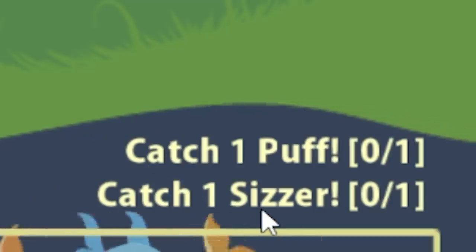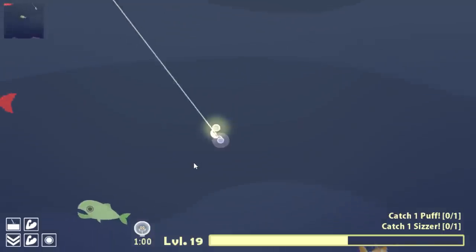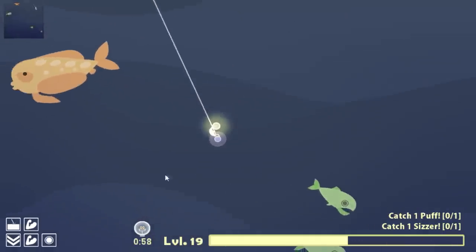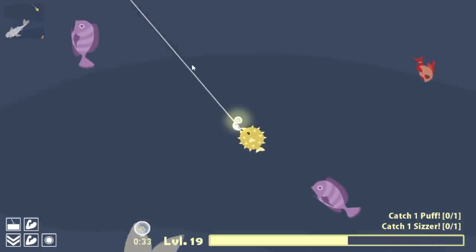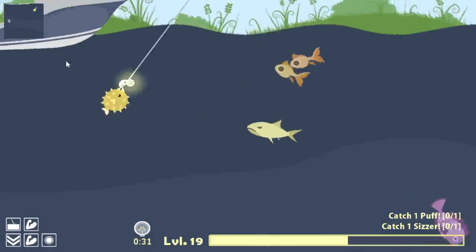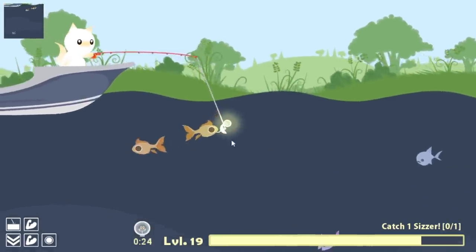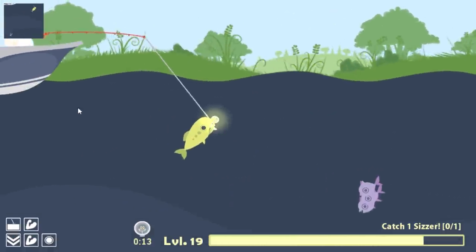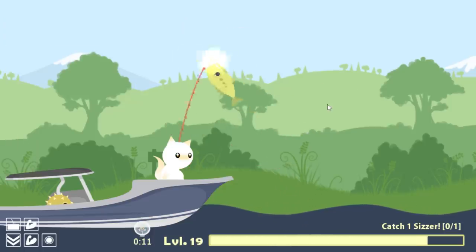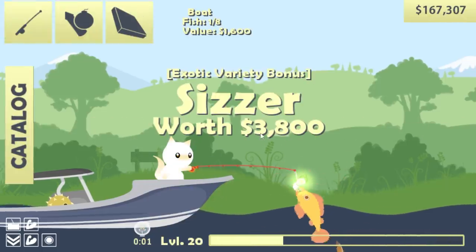Now we also need to catch a scissor, so let's go see if we can find one. We've seen lots of other fish though, and that's helping me remember where to find them all. I think that's actually a scissor there, but we also caught a puffer fish, which is one of the things we do need to catch. I'm just going to do some fancy fishing to get around that and get in the boat.